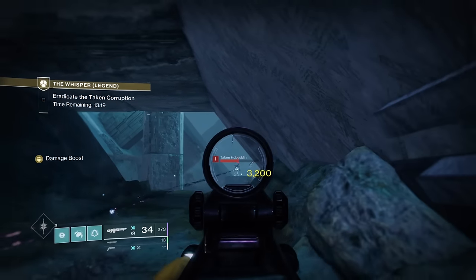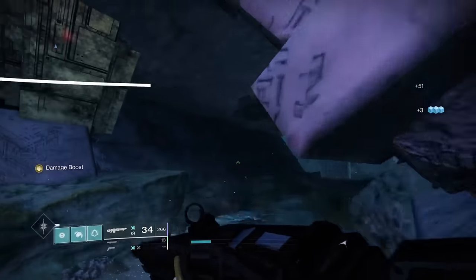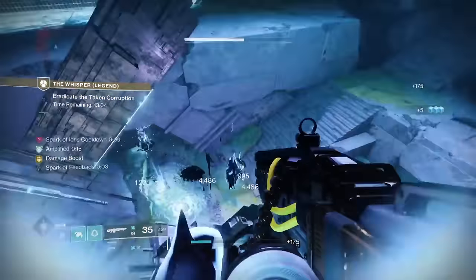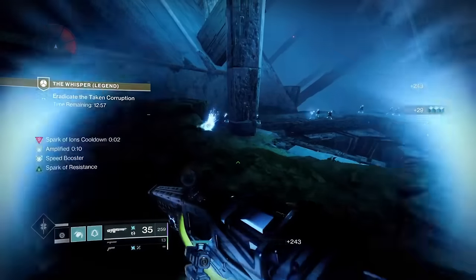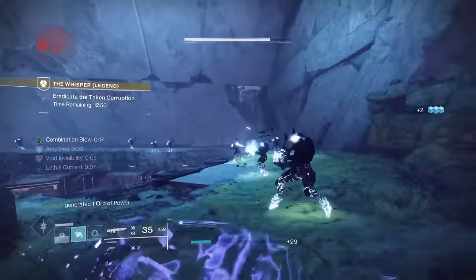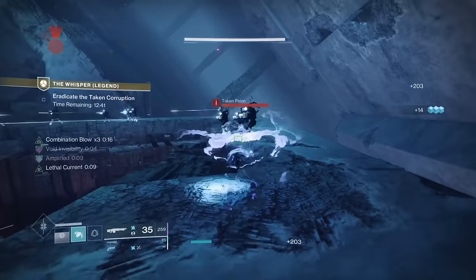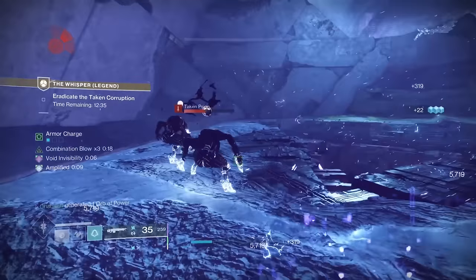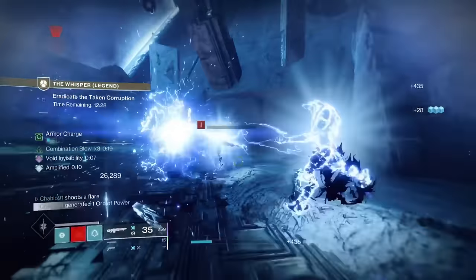Funnelweb range drop-off — note we haven't got a scout rifle on, that's why we're using Funnelweb like this. Swap back to assassin's cowl on the second sniper kill. The phalanxes spawn behind you — get a pulse grenade on them, that's what we're saving the pulse grenade for. Start killing enemies; we haven't got combination blow so it takes two melees to get your first stack. Once you get your stack, go around punch-dodging everything. This is better because it stops the adds from multiplying — they don't know where you are so their AI shoots where you last were.